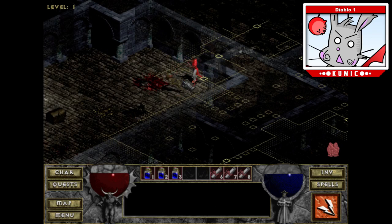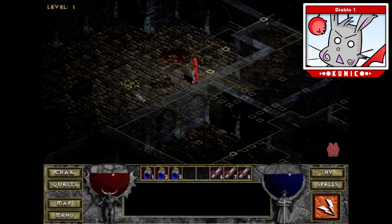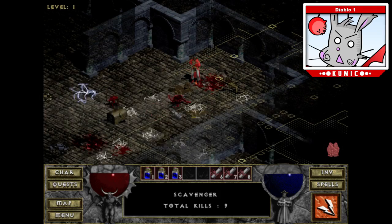Every class has sort of an innate ability, and the sorcerer's is a staff recharge skill, which will be really good when I start running out of charges. Which will be pretty soon.